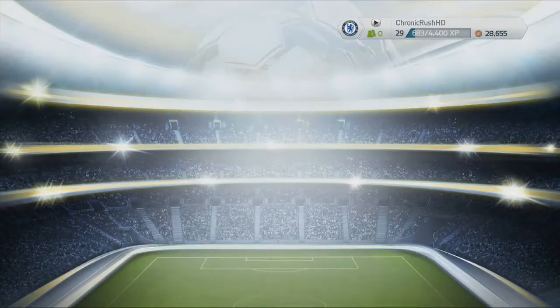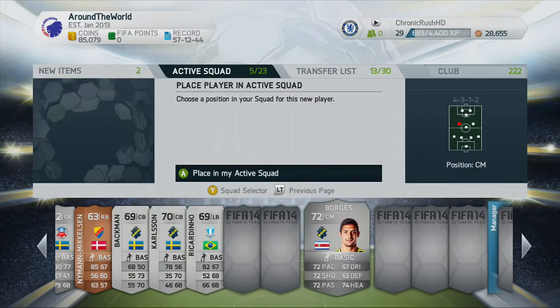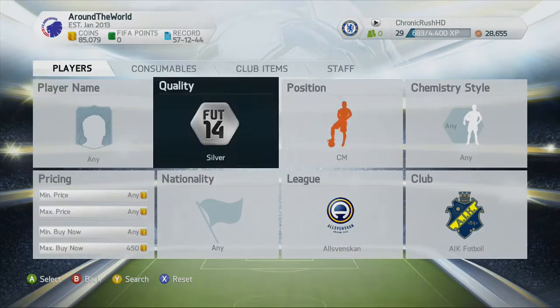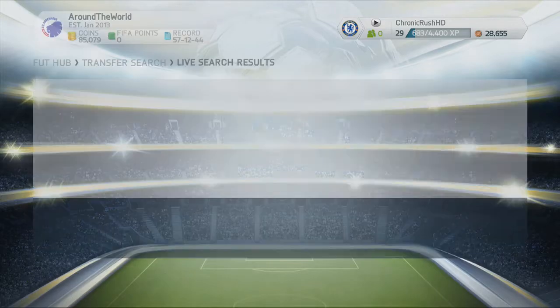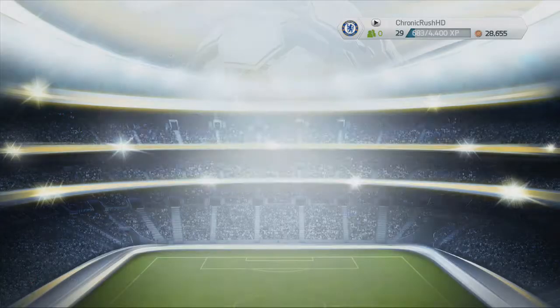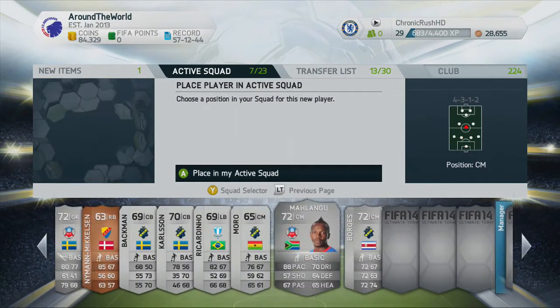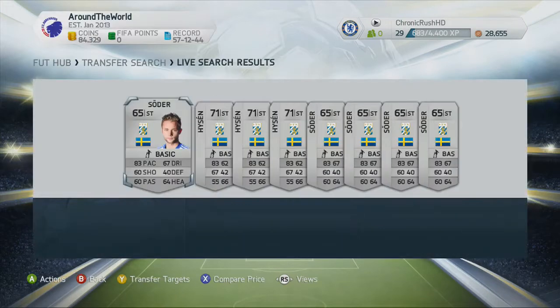Go and pick up a centre mid. I believe we're playing the 4-3-1-2 formation — two centre mids and a centre attacking mid. Go and pick up Borges and Moro here. Used Borges in FIFA 13, very good player. Moro there just filling in the centre mid spot, hopefully he could be a bit of a tank in the middle. Go and pick up Mailungu, the South African — 88 pace, 72 rated, very decent player. Used him in FIFA 13 as well.